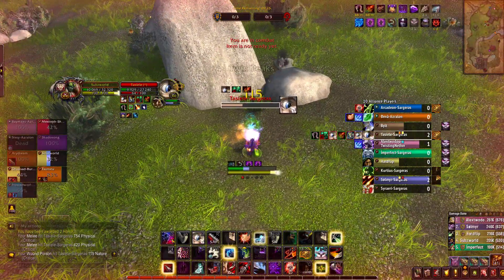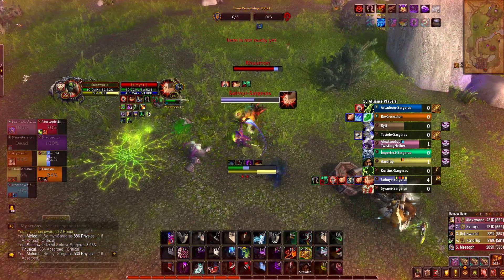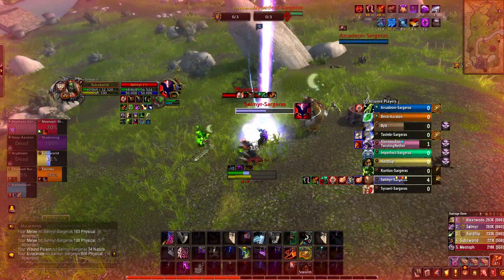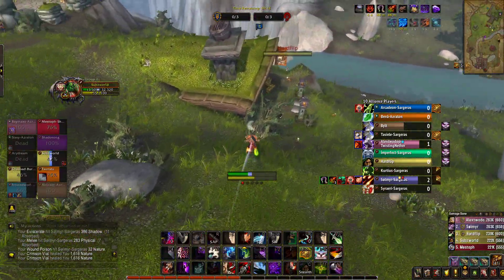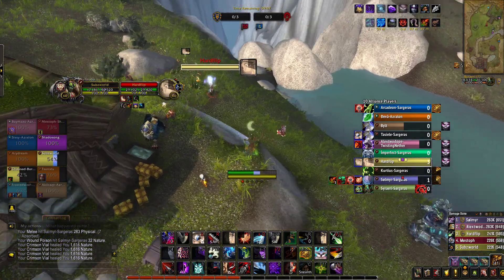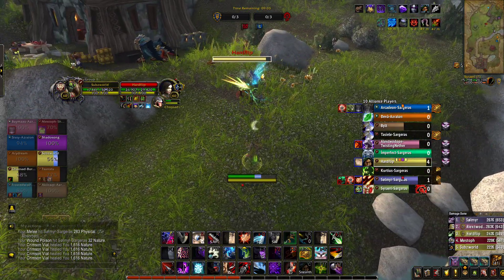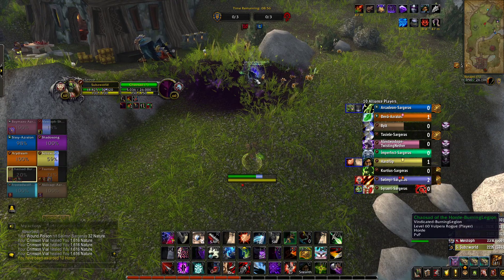We can cheap shot him, cold blood. I don't have any cooldowns — I hate fighting without them. I'm gonna cheap shot this guy and he's gonna instantly kidney or trinket. See, there's a trinket — I called it. But I called it — what is this guy doing?